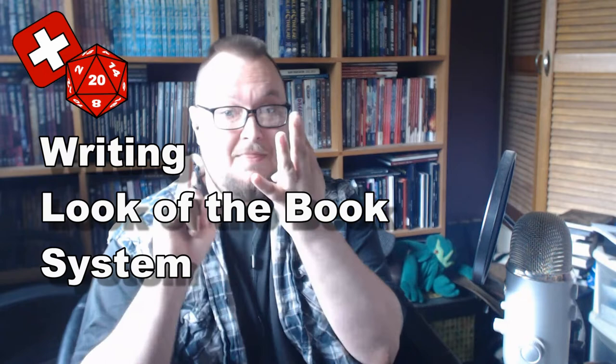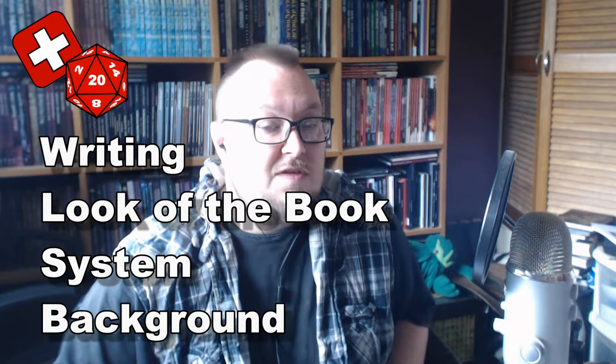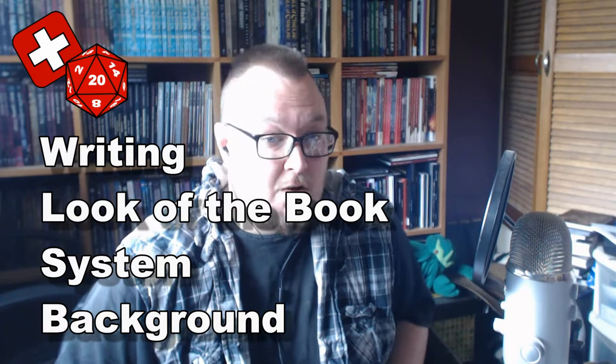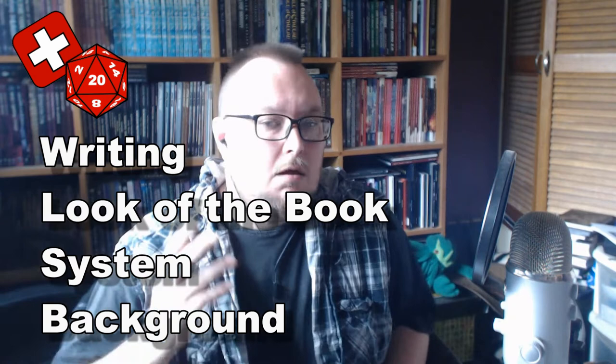If you're not familiar with the format of my reviews, I give a small capsule summary at the start, along with a rating, so that people pressed for time can watch just this bit, and then I go into more detail about the book afterwards. My rating is broken down into four categories: the writing, the look of the book, the system, and the background. Inspired by the Fate RPG, which is one of my favourites, each of these ratings gets either a plus, a minus, or a blank, depending on whether it's good, not so good, or I'm indifferent to it. The ratings are then added together to give a final score, ranging from minus four, the lowest, to plus four, the highest.